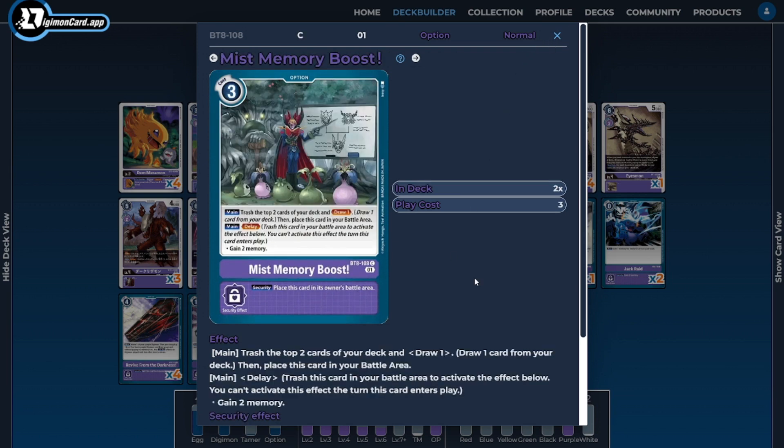Next I'm running two copies of Myst Memory Boost — this could easily be a Purple Memory Boost or Grave Memory Boost, but I like Myst Memory Boost to set up as quickly and efficiently as possible. It feeds our hand by replacing itself with a draw one for trashing two cards from our deck. Purple has plenty of ways to get cards back, so blind trashing isn't a big deal. The delay ability when it goes into the battle area also gives us that extra two memory at a later turn to extend and enhance our combo plays.